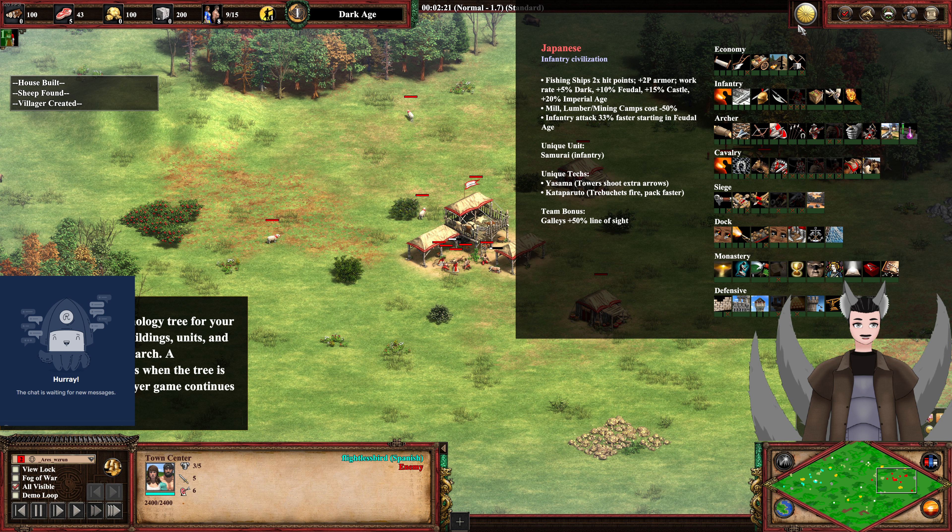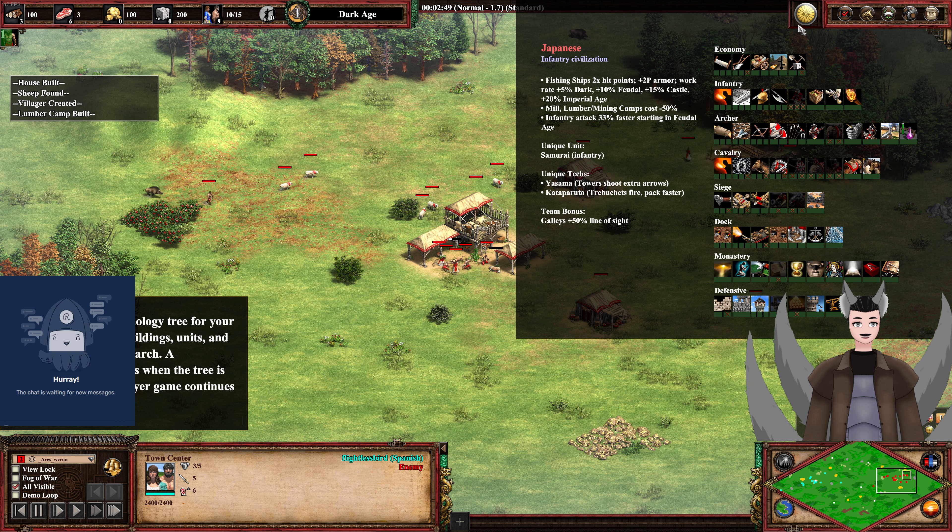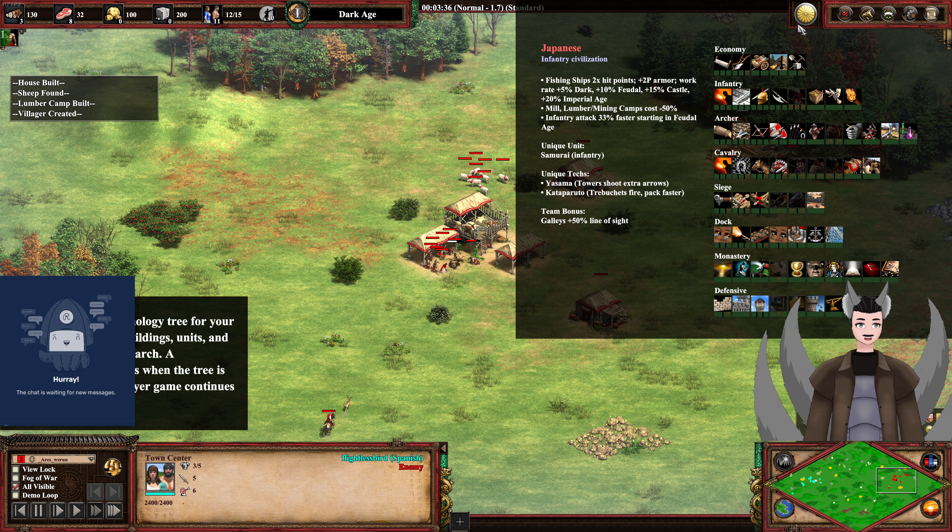Japanese, of course, is an infantry civilization. Fishing ships get times 2 health and plus 2 pierce armor. Villagers work a little bit faster per Age. I don't think there's any water on this map, so that's completely pointless. Lumber mills and mining camps cost a little less, which is nice but nothing critical. Infantry attacks 33% faster starting in Feudal Age, so it does not affect the Militia Rush.